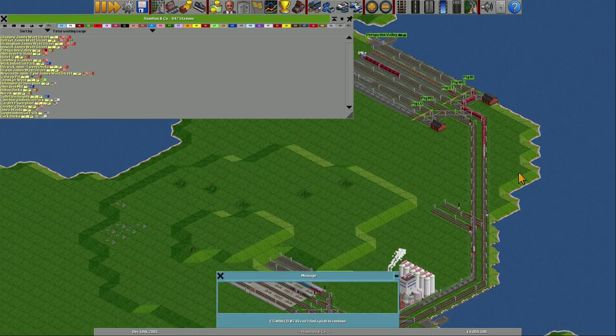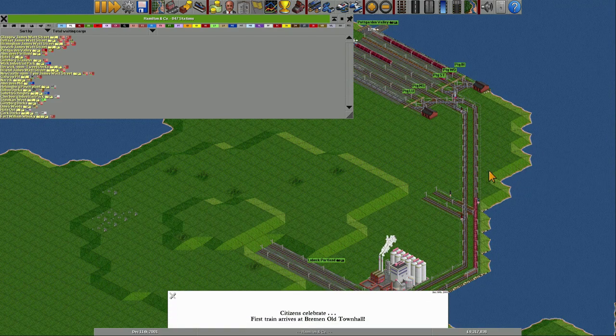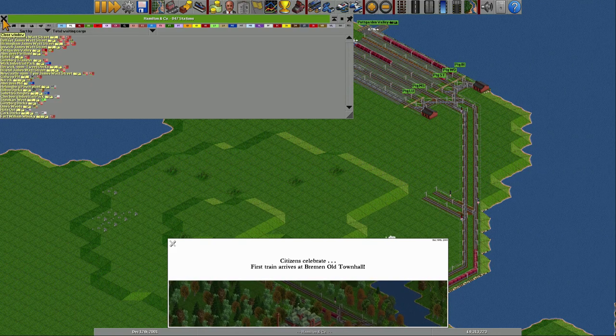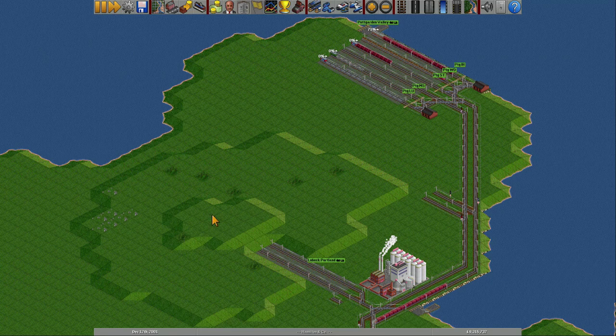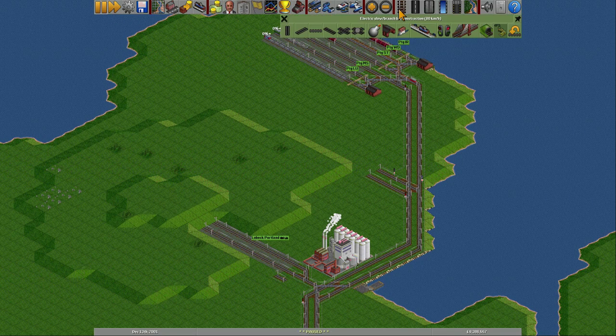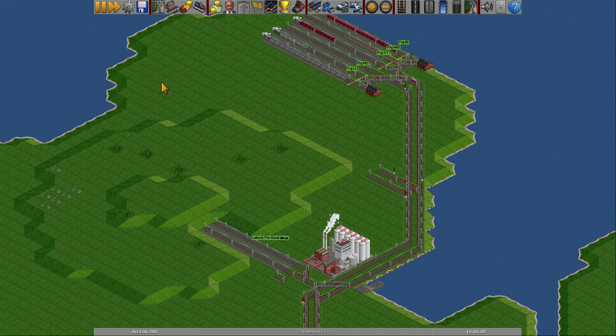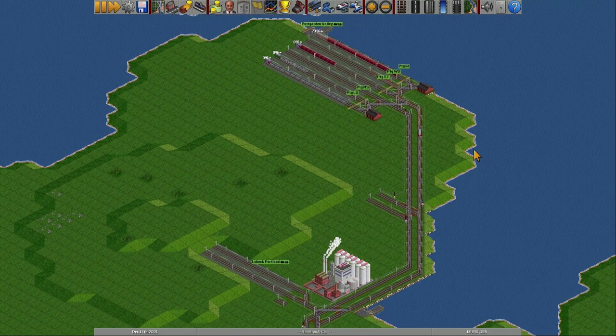I wonder if it might be a good idea to actually put the extra little helper — the extra little helper is to actually put a signal two steps earlier. So this one is released. Let's make sure this one passes that place. There it was. Put on a helper here — one and two, so two earlier. That means that the line will release slightly earlier for the next train to come. It's not needed right now, but it will be needed because we have so many lines here now.